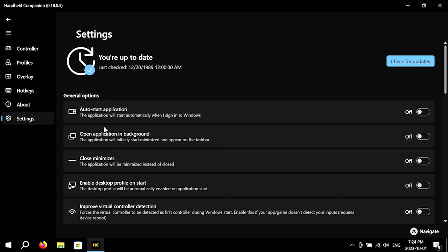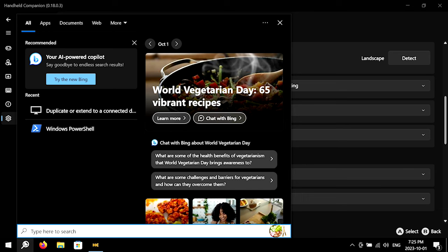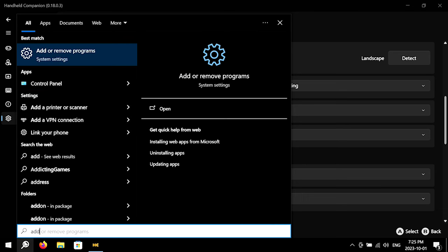While you're in the Settings tab, I recommend switching on Auto Start Application, Open Application in Background, and Close Minimizes. Now that Handheld Companion is installed, I recommend removing some of the junk that comes with Windows. You can do this by going to Add or Remove Programs and uninstalling whatever programs you're never going to use.